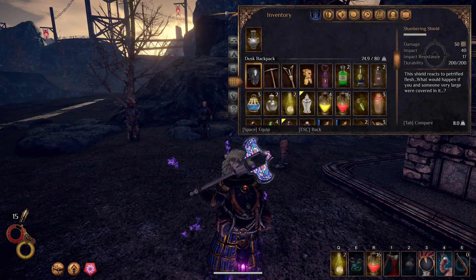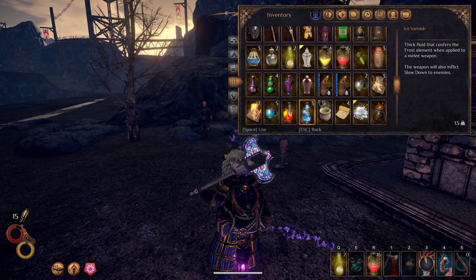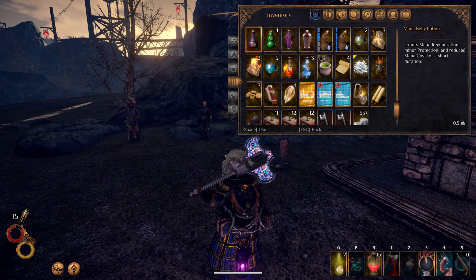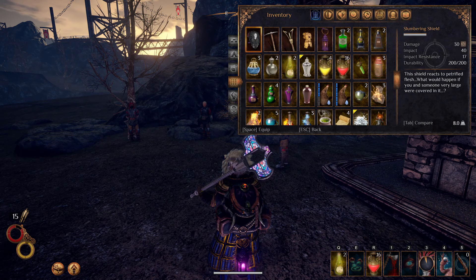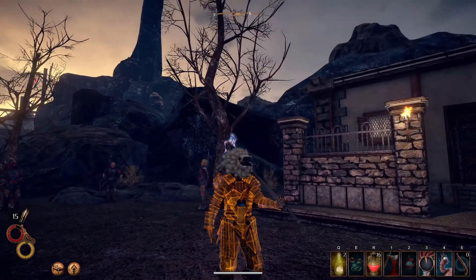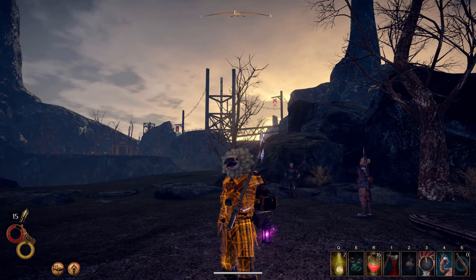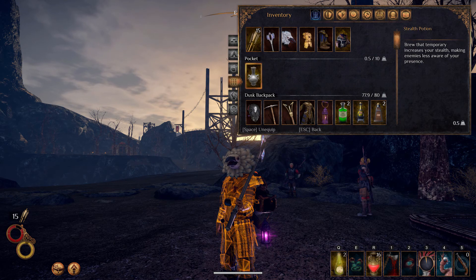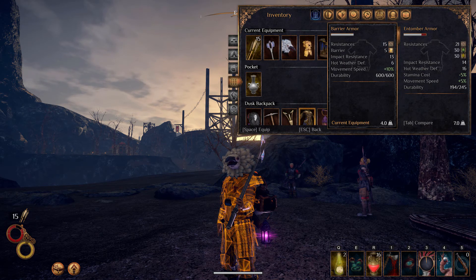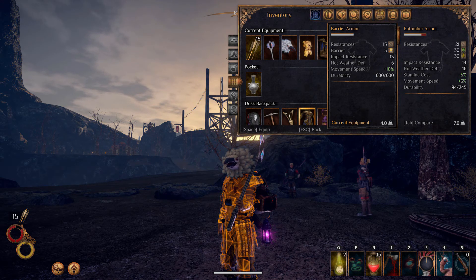Hello everybody, welcome back, it's me Quark and today we're playing more Outward. So we found the mole thing last time, which is petrified organs — we needed to upgrade one of our buildings. We got two really interesting items: the barrier armor that looks dope but it's not really something we'd wear. Comparing them — they're technically worse, way worse. Moving speed up 10, that's not worth it.